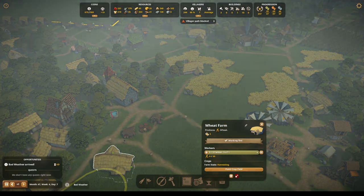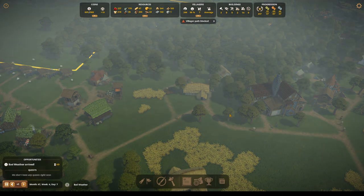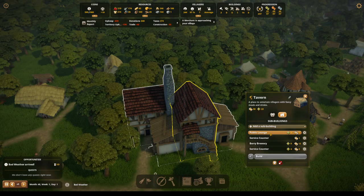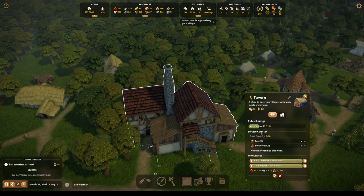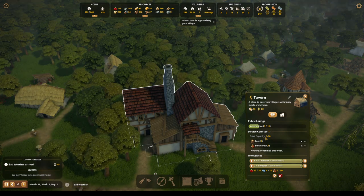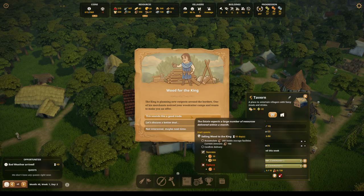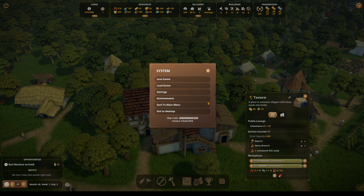I know there's a key that you can use to clear all the pop-up screens, but I don't know what it is. The public lounge is what's giving us our max capacity — is that right? The serving counter, total capacity is 80. I don't think it's the attendance — I think it's the lack of beer. Maybe next time. I don't think we'd do that one.